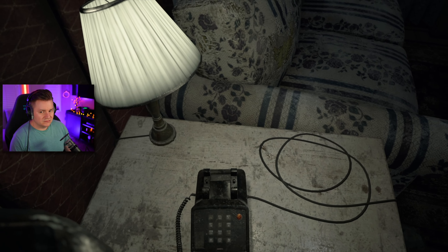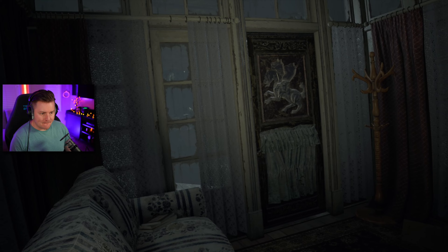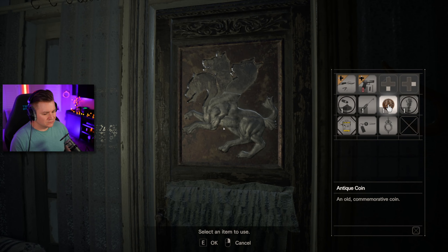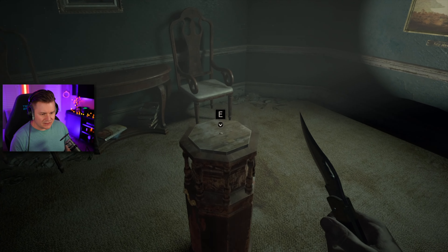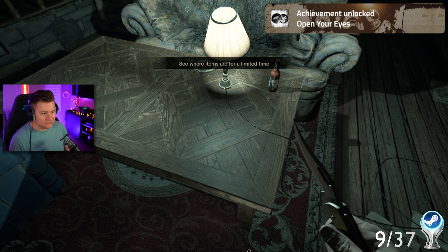It's here that we get a random phone call from a girl named Zoe, who we assume is the daughter of the Baker family, and for some reason she seems to be helping us out. She tells us that we need to find some keys in order to escape the house, and going to the front door looks like we'll need three dog head keys. While in the main hall, we get our next achievement for placing a random item on the shadow plinth, as well as trying psycho stimulants for the first time.